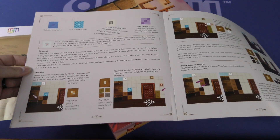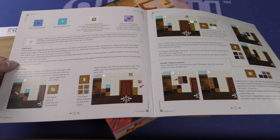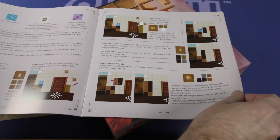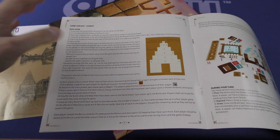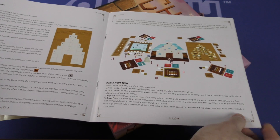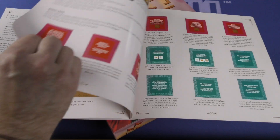Treasure tiles. The game end is triggered when there are six spaces left on the temple structure after a build action. It gives you more examples there. And then you've got the expert game variant, which is going to include a bit more, both component-wise and rules-wise, and they go into more detail about that.